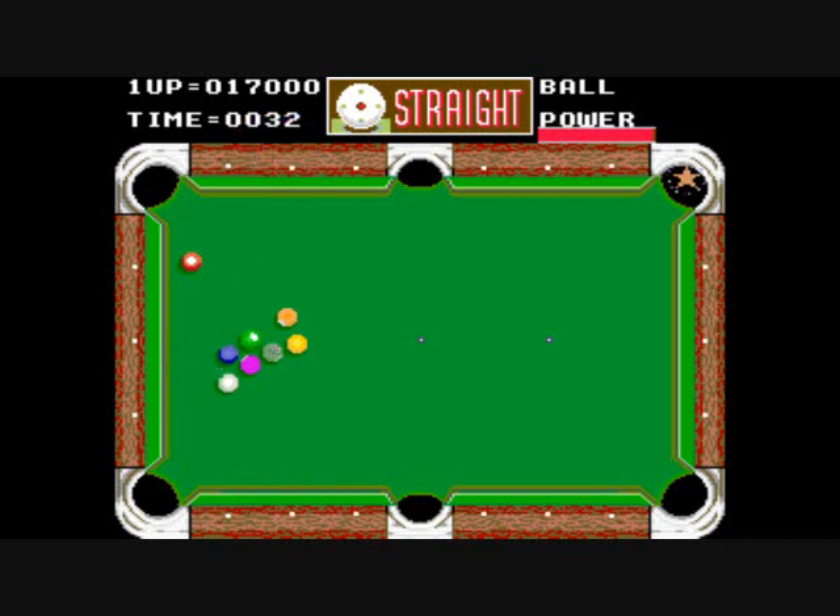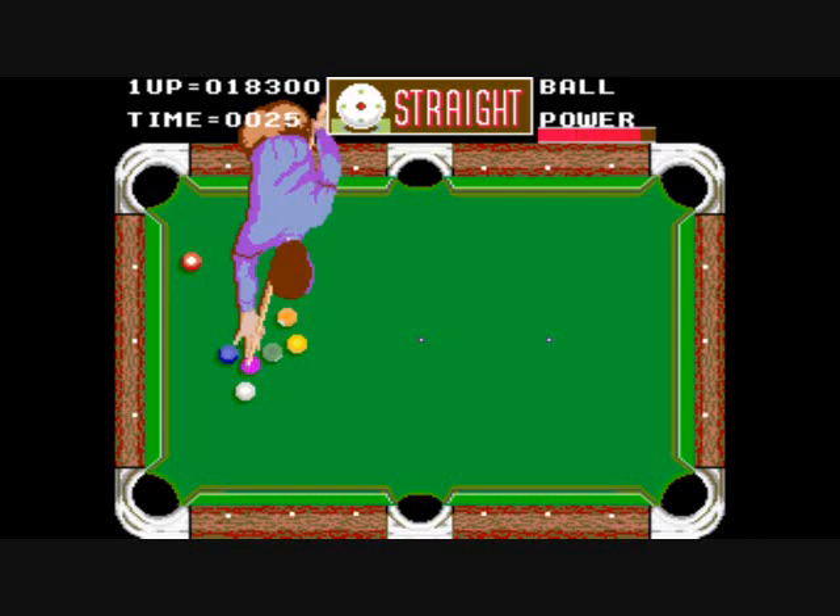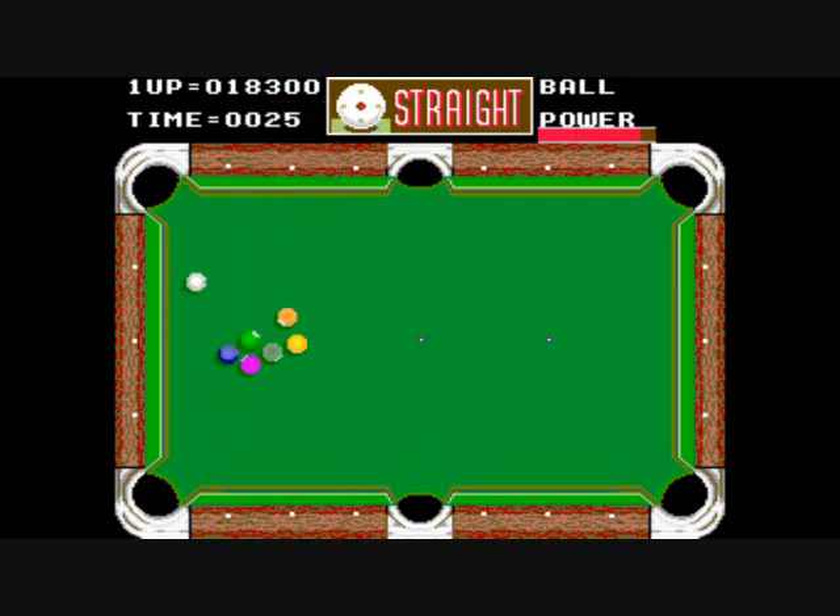There's that star pocket, and we will see me sink a ball into that later. Like I said, that might give you an extra life, or an extra ball back. Or it might just give you some nice bonus points — I think 5,000 bonus points. And if you get the extra life with the star pocket shot, then you will also get 1,000 points along with the extra life.